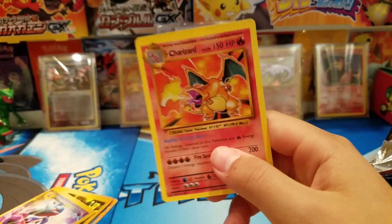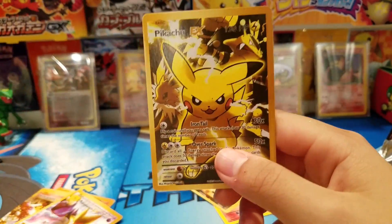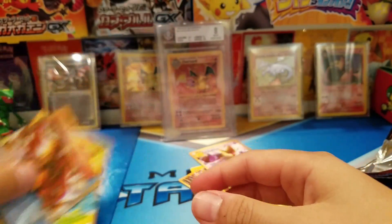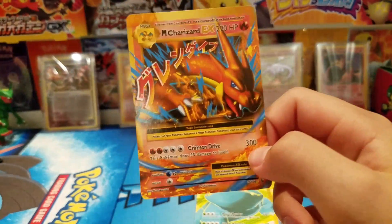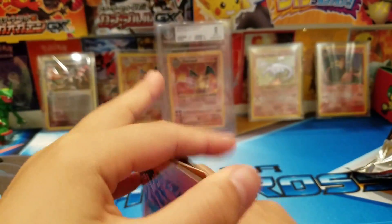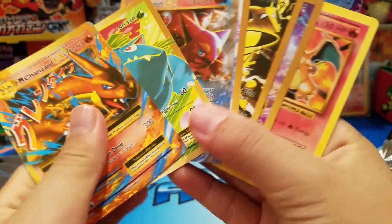We got a Charizard non-holo, Mega Mewtwo EX full-art, Pikachu full-art, Mega Alakazam EX full-art secret rare, a Venusaur EX full-art, and Mega Charizard EX — very nice. This opening we did get a lot of full-arts and they're actually really cool.